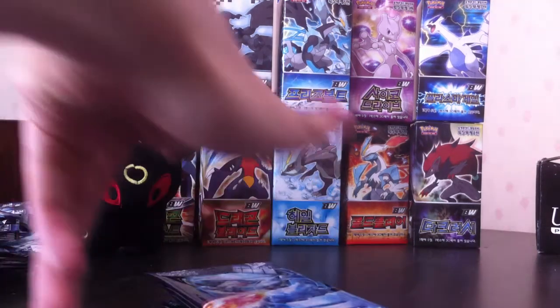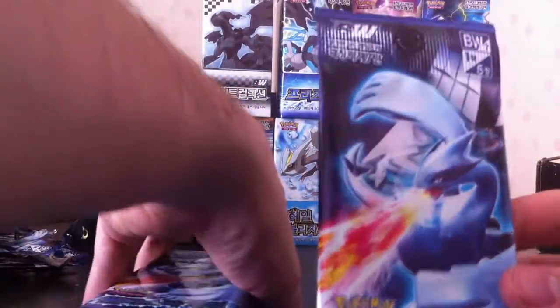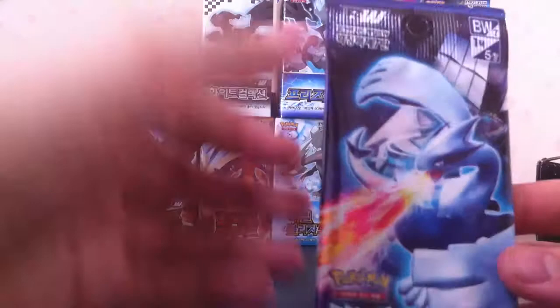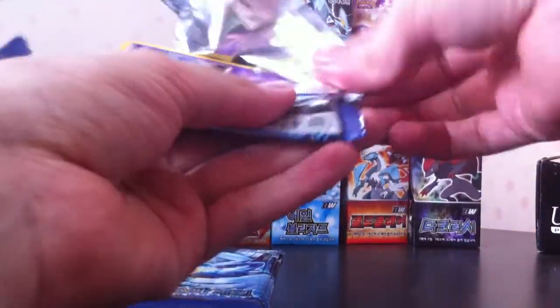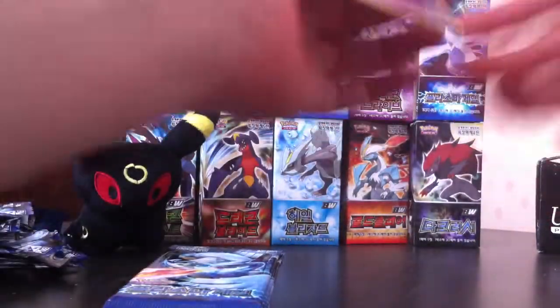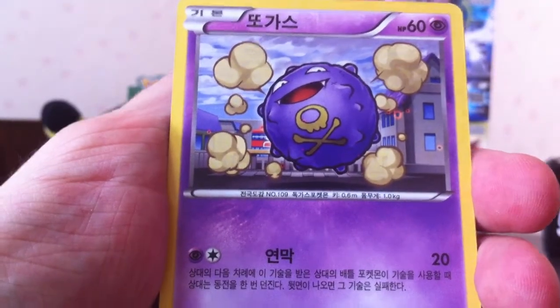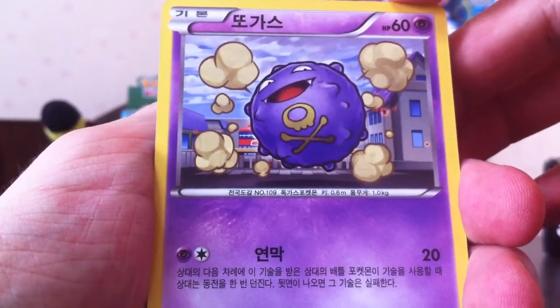What's up guys? Ninja Deathstrike here, back with the second half of my Korean Plasma Gale booster box. I forgot to mention in the first video, I did buy this from Gmarket.com, so if you read Korean and you're interested in getting some Korean cards, you can go there. We did pretty good in the first half - we got two A-specs and a Giratina, so a little light on the overall holo count, but at least they were good holos. Still hoping for a full art or secret rare. Let's get into it.